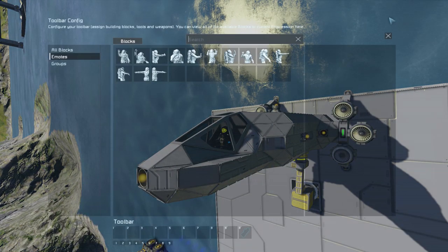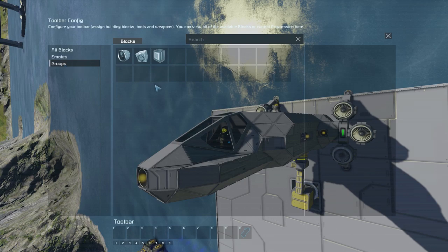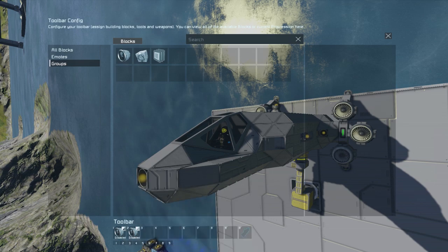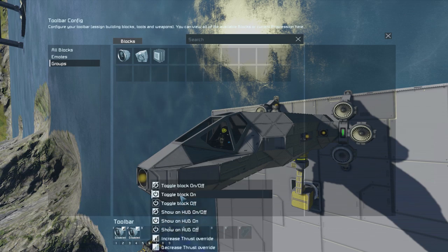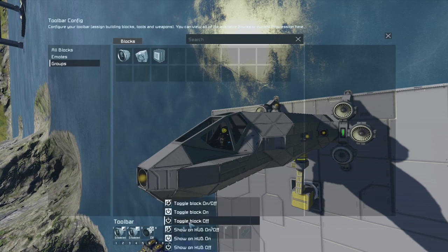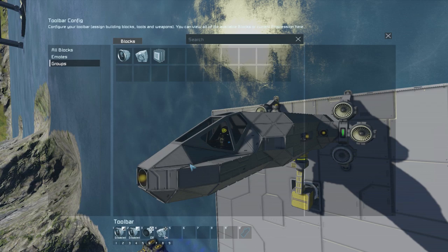We'll set up the toolbar in the order I'm going to be using this stuff. Atmospheric thrusters: number one is increase thrust override, number two is decrease thrust override. Once we get to an altitude where the atmospheric thrusters no longer work, we're going to detach them. Before that, I want to turn on the thrusters for lift — toggle block on. Once we have that done, we take the merge block and shut those off, so the atmospheric thrusters will disconnect, dropping weight and staging. Then we'll set up the hydrogen thrust increase and decrease.